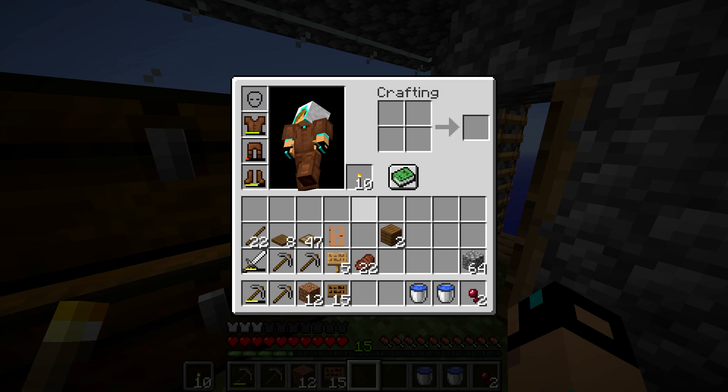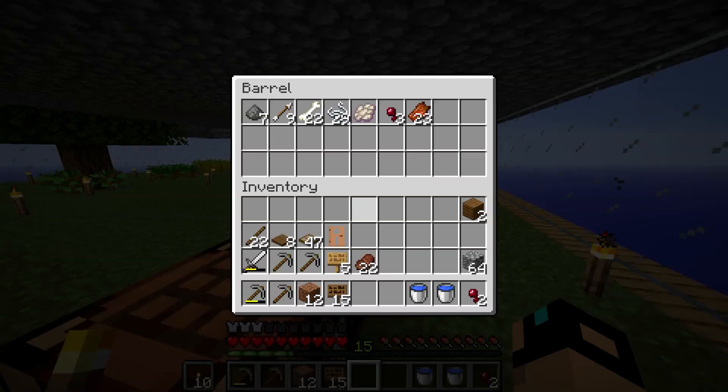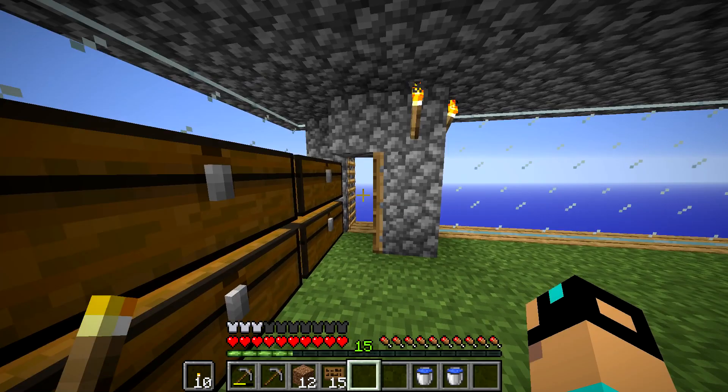I know my inventory is a little bit crazy. Let's do a little bit of sorting. Inventory looks a lot cleaner, and that makes me happy. I didn't put up spider eyes — okay, put spider eyes.